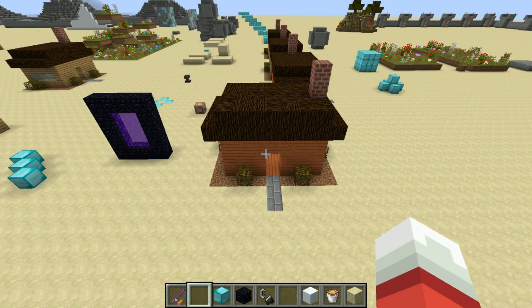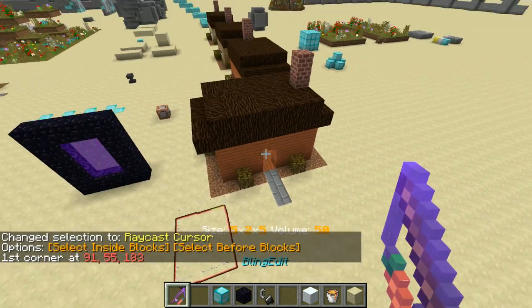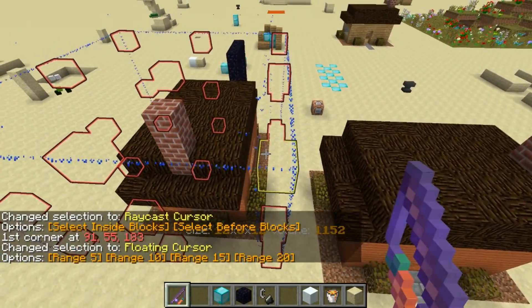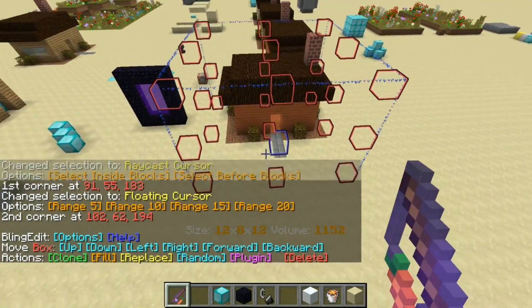Welcome back, Seth Bling here. I've updated BlingEdit to version 1.0.5 and that comes with a few highly requested features, one of which is cloning with rotation and flipping. I'll get to that in a little bit. First I want to show you the new anchor point selection system.